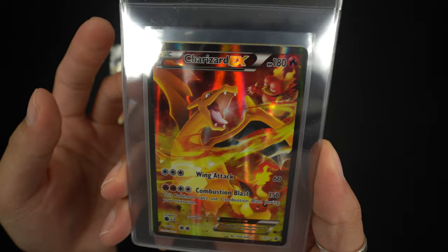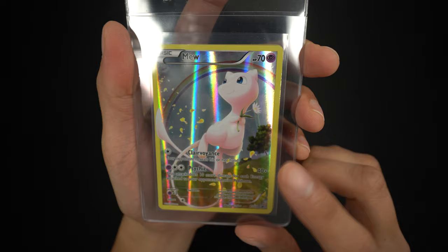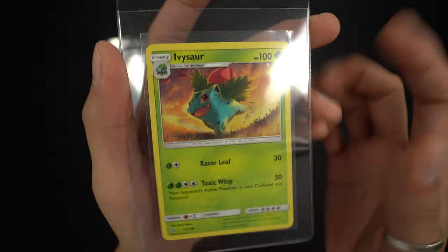We have a Charizard EX from the Red and Blue Collection with the Generations packs — Charizard, Magmar, and a little Flareon at the bottom. We have the Mew from the Generations pin boxes; I remember picking these up so easily at GameStop and now the boxes are like $100. Last but not least is this Ivysaur — I actually saw Kawayuki Saito's recent Twitter reply where someone asked his favorite card, and he mentioned this one, so I think it'll be cool to have him sign one of his favorites.